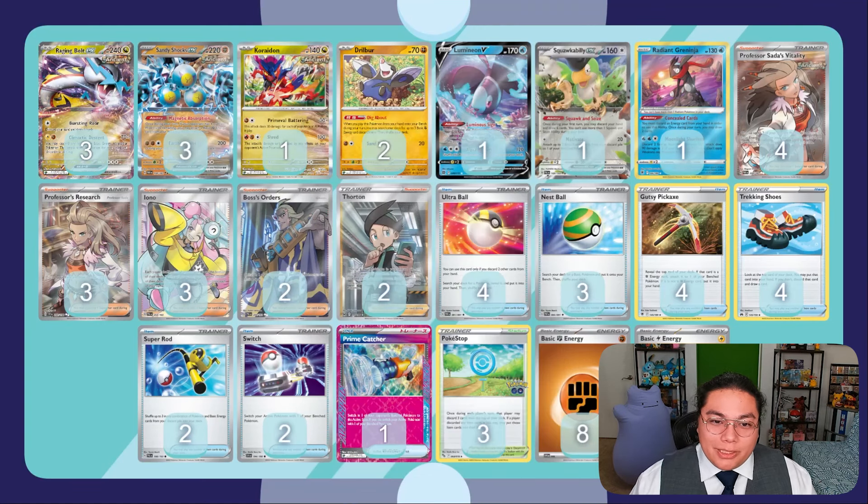We also have the Lumineon Squawk ability, Radiant Greninja, and Professor Sada's Vitality to start off our supporters - of course for Ancient Pokemon you have to put this card in there to power it up and get draw support. We're running Professor's Research three copies, three Iono, two Boss's Orders, and two Thornton. The reason I put Thornton in is because we'll have Drillbur and Excadrill just sitting doing nothing, so we could switch one in for something they knock out like the Raging Bolt EX or Choridon, maximizing our Ancient Pokemon on the bench.